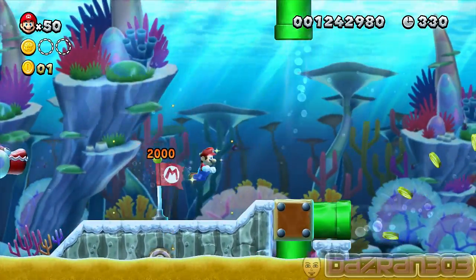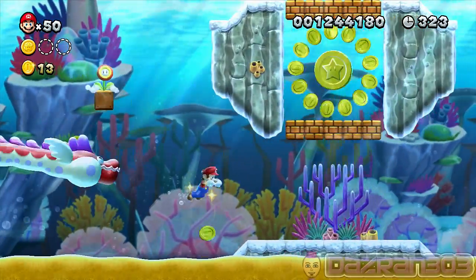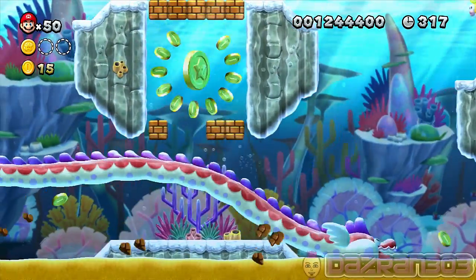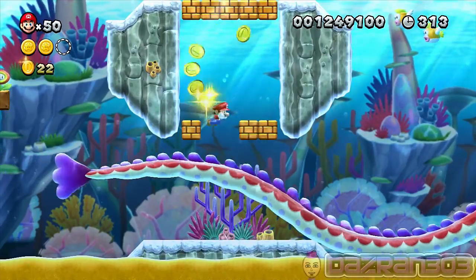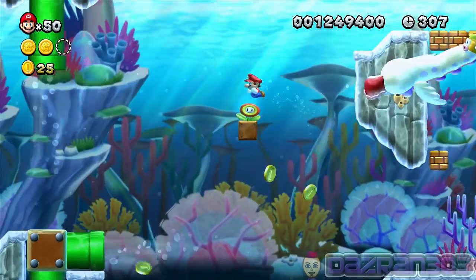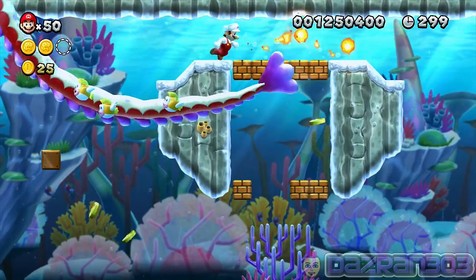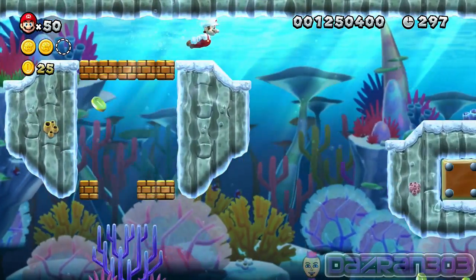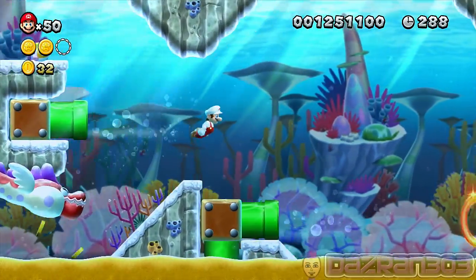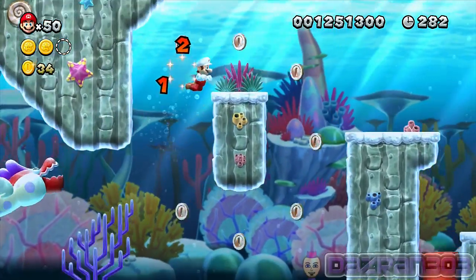I hate water levels, they're so slow. This is one of the better ones I guess. The air gusts are kind of like speed boosts - they speed you up away from the snake creature, which comes in very handy. You can also swim around him and then speed up his body with a fireball - that's a little tip and trick for you.